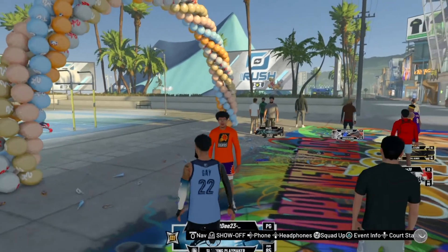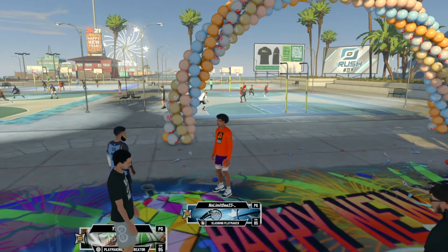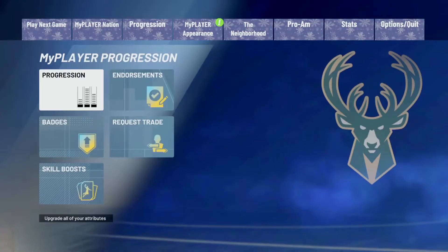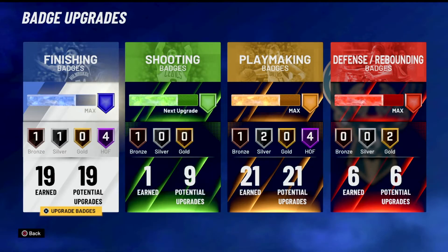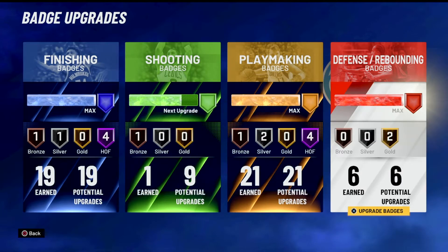I'm on my slashing player right now. He's 85 overall — slashing take. I'm All-Star 3. I know, I played a little bit in this game, but I haven't been playing as much lately. I could be SS1 right now. I have 19 finishing, 9 shooting, 21 playmaking, 6 defensive. I'm going to show you guys my badge setup very soon. Let's get straight into the badges.